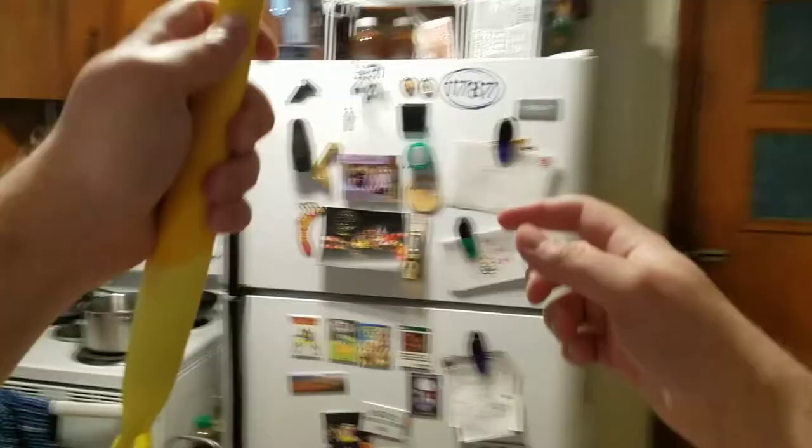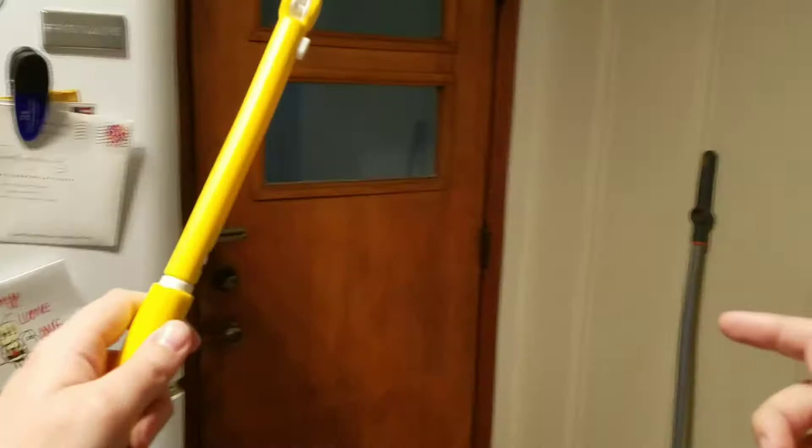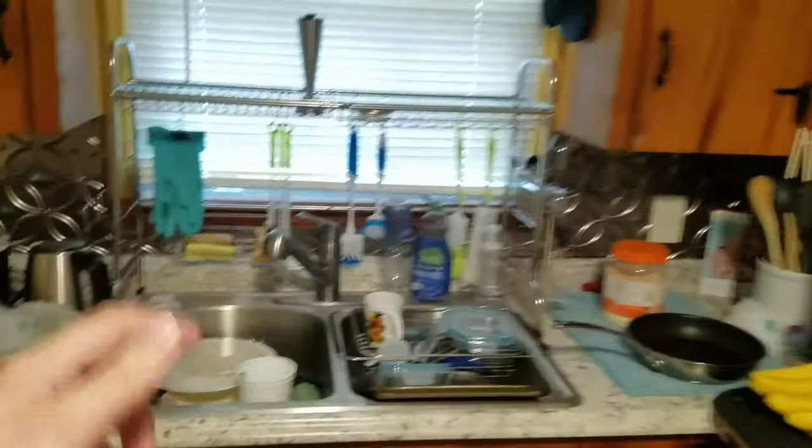Once you get to the fridge over here and you dust all the magnets and stuff, you don't really need the Duster anymore. There's plenty more to equip in the kitchen, so you can just kind of throw it away. Don't really need that — there's plenty other here. And we're going to flip off the dishes.